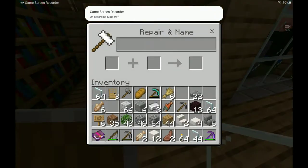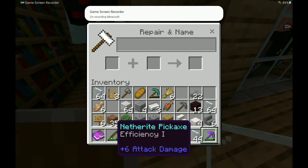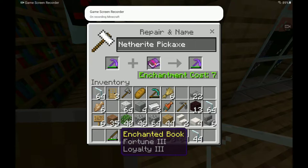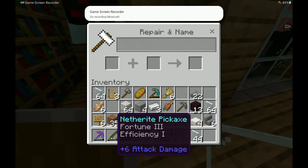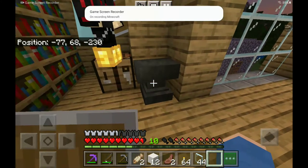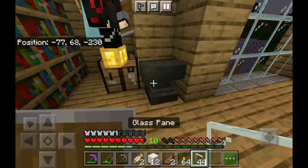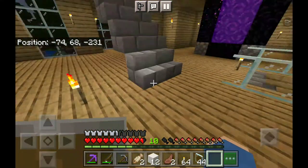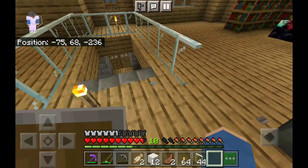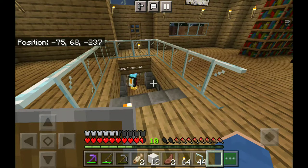Dark Fusion just got a Loyalty 3 and Fortune 3 book, and he was very, very, very kind to give it to me. Fortune 3, Efficiency 1. I think next episode we should go mining — we are going to be going mining next episode. I'll need some boots to put my walk-on-water enchantment on. We are going to go to sleep and then we're going to do the trading centre and then go down mining. See you in the morning.